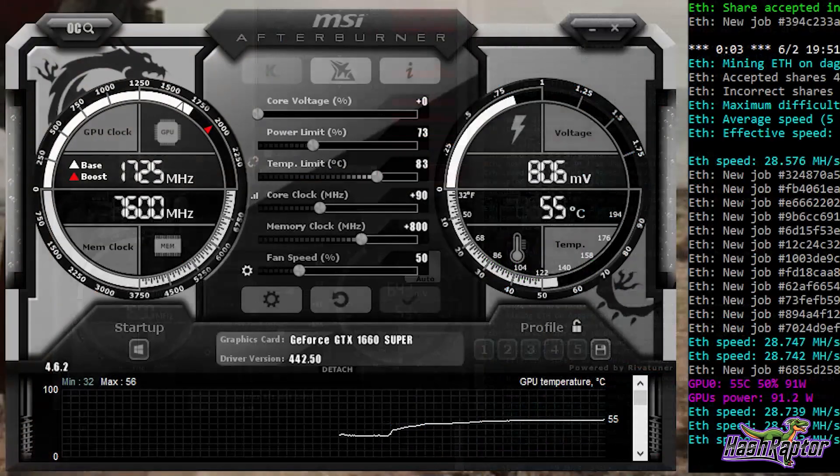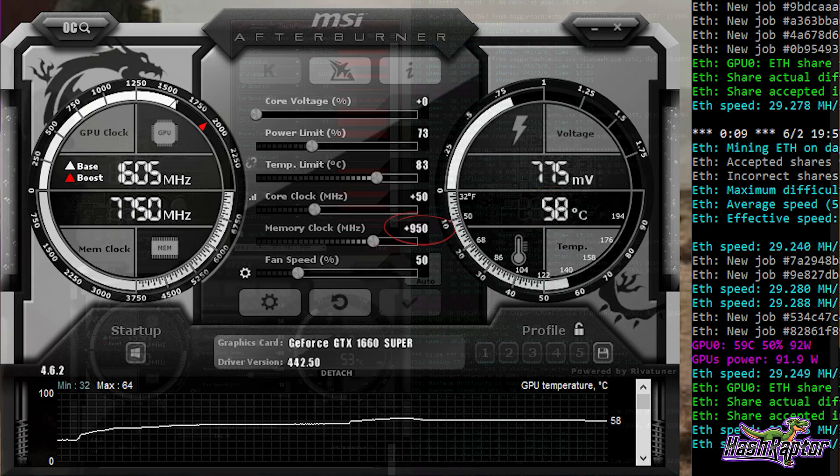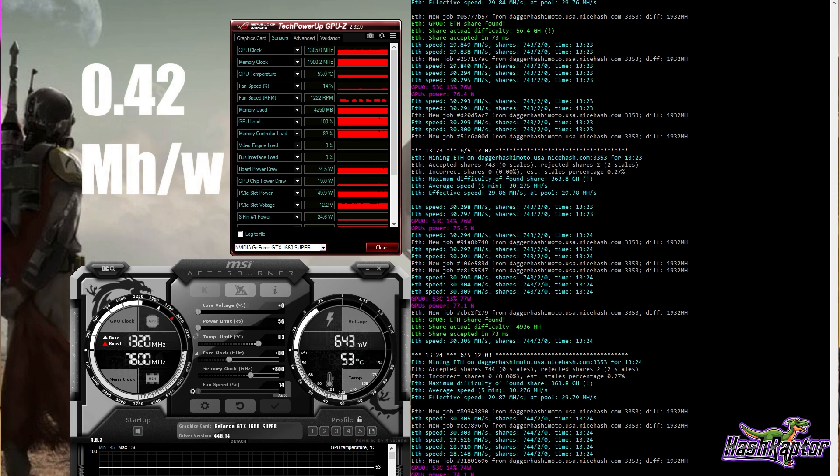When overclocking with Afterburner, both cards behaved identically, allowing the core clock to be pushed to plus 90. We consistently crashed the machine at plus 100 on the core clock. On the memory, we were able to push as far as the Ti models — upwards of plus 900 while keeping a stable rig, though the rig crashed consistently at plus 1000. These results gave us an impressive efficiency of 0.42 MH/s per watt, among the best of any card in the NVIDIA lineup.